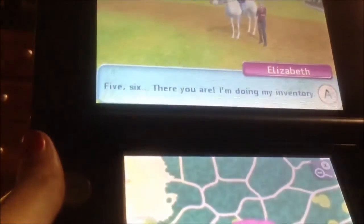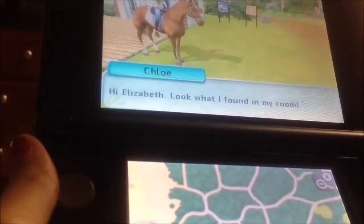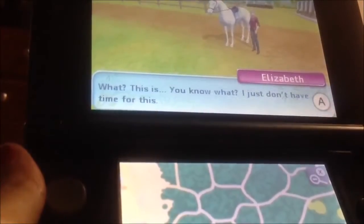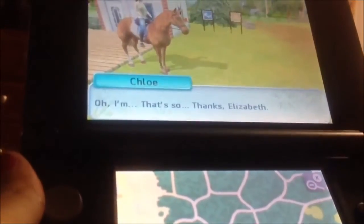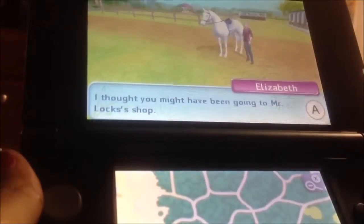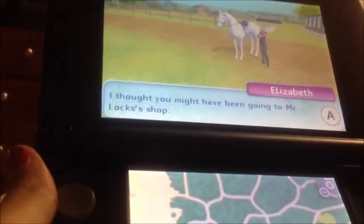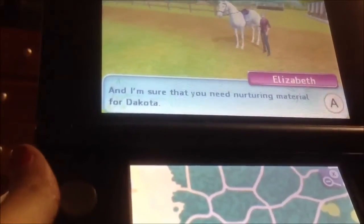Okay, well, that's what we're going to do right now. Press A. I'm doing my inventory. 'Hi Elizabeth, look what I found in my room.' 'What? You know what, I just don't have time for this. By the way, I meant to tell you — great competition yesterday.' 'Oh, thanks Elizabeth.' 'I thought you might have been going to Mr. Lox's shop. I'm sure you need nurturing material for Dakota.' Oh, so my game did save! 'Do you want to start this activity?' Yes, I do.